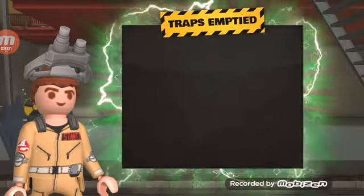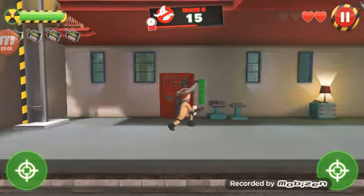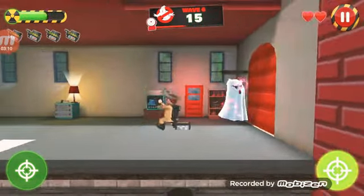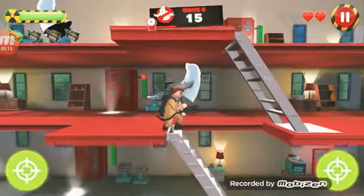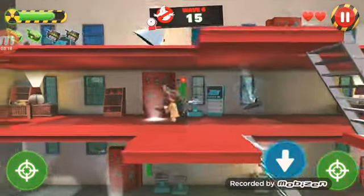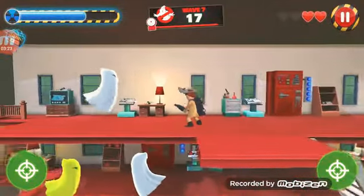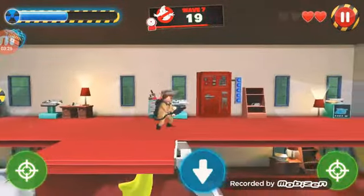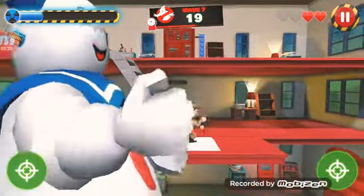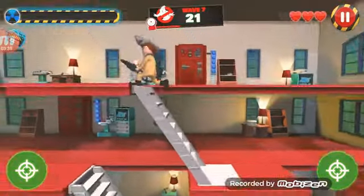The ghost can kind of freeze the tunnel — it'll do that. The graphics on here are a little bit messier. The Playmobiles are like a junky version of Lego minifigures, except they don't have a brick system — it's just completely different.